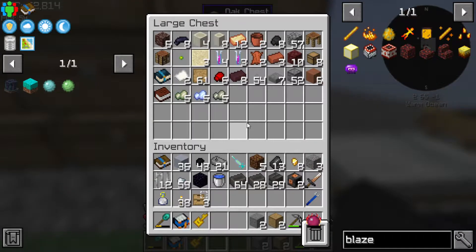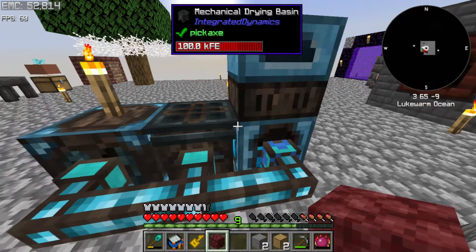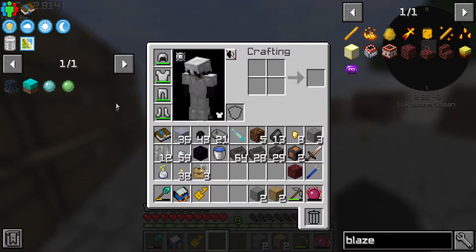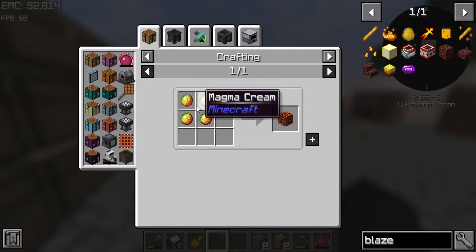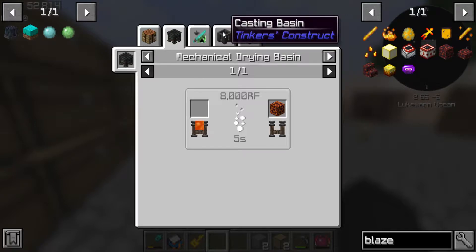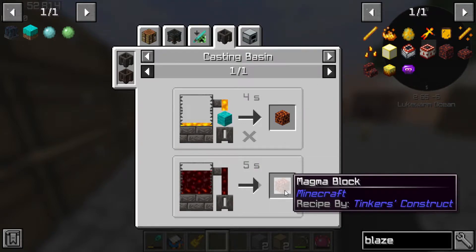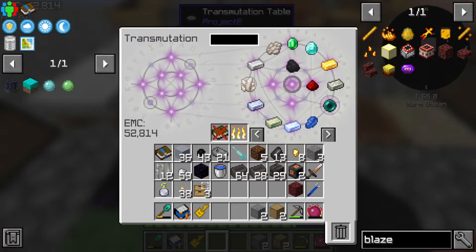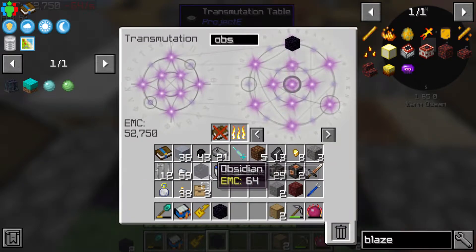Do we have any extra magma blocks? I don't think it's that hard to make - magma blocks can be made from magma cream, the mechanical drying basin, a bucket of lava, or blazing blood on congealed blood. I'm gonna go with the easier option which is just a bucket of lava in the doohickey.